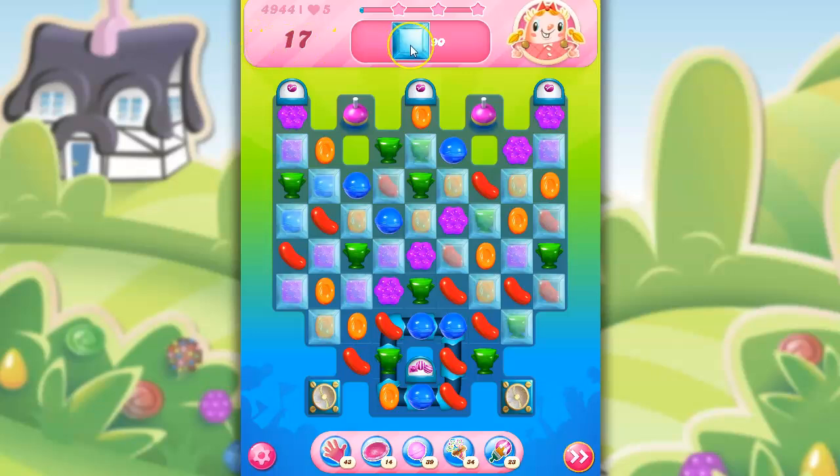So here we have 17 moves to clear out 90 of the Crystal Candies. That's unusual that that is our only assignment. I see a few good moves here to make a stripe, but I'm going to go for this. I've got Magic Mixers, also known as Evil Spawners, on the board. That's going to be dangerous.